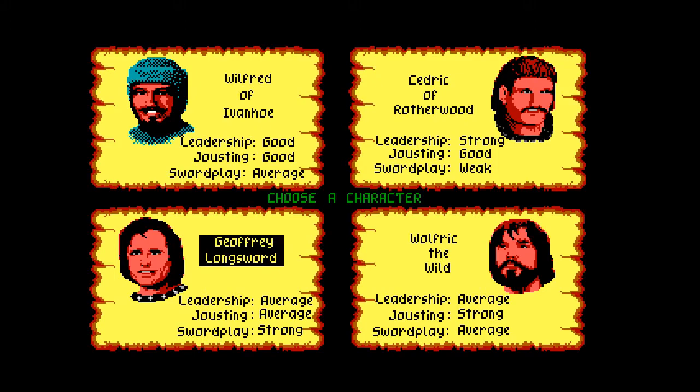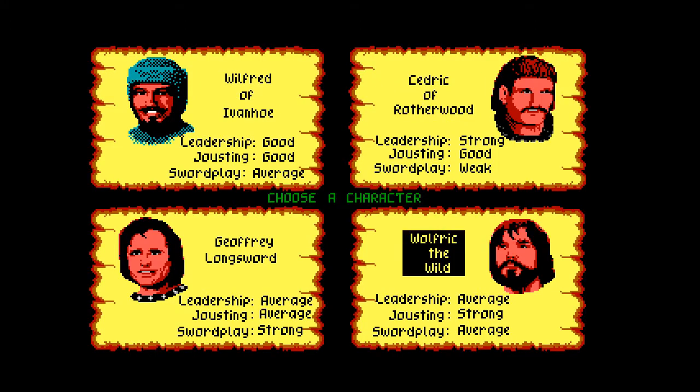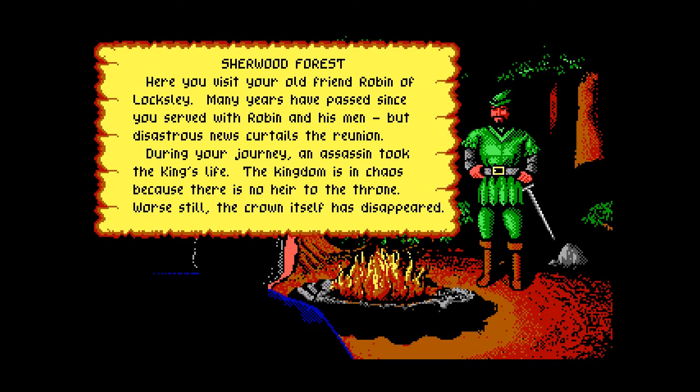What I like to do is play the shock and awe strategy. You'll notice here that I'm moving around and looking at all of the characters, but I end up picking Jeffrey Longsword because his sword play is strong. That comes into the shock and awe version of gameplay where Jeffrey Longsword can essentially win any sword play fight.